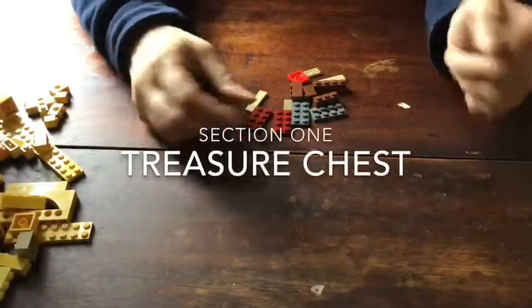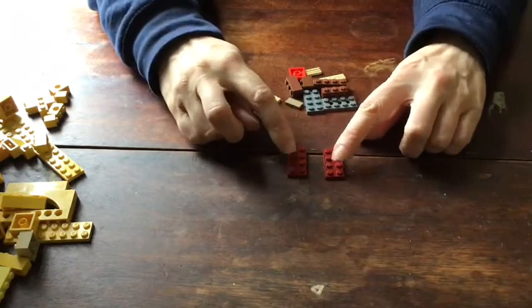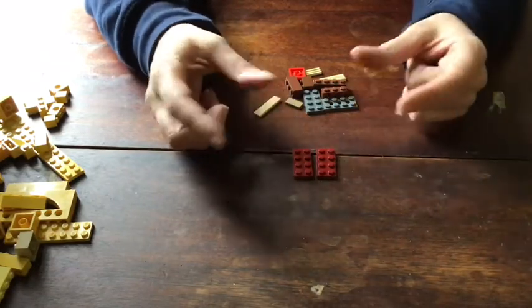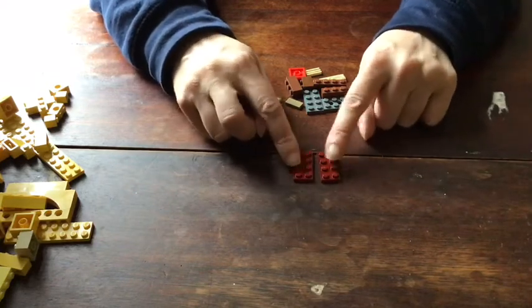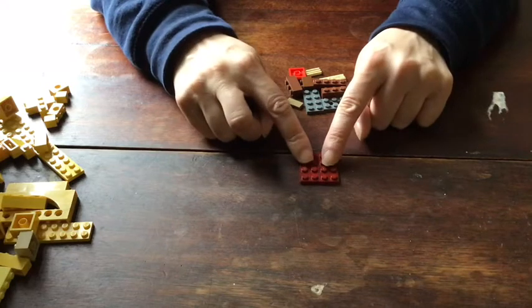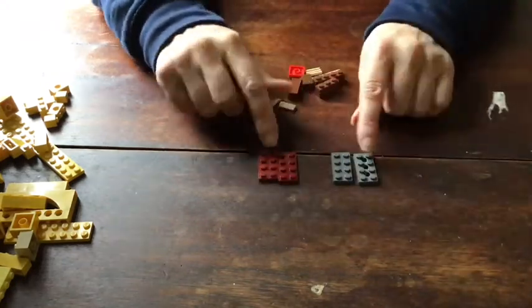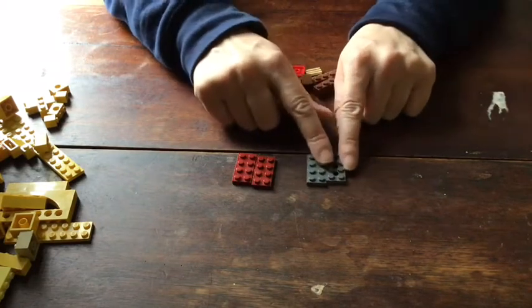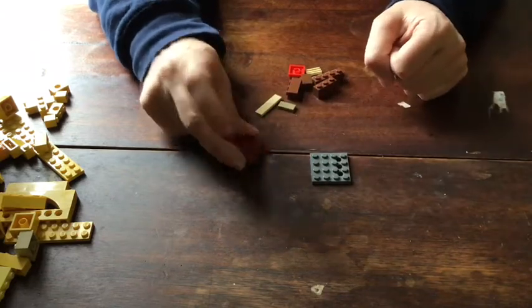Happy building! To build a treasure chest you need to start at the base. We're going to build a treasure chest that is four studs by four studs. So if you have a 4x4 flat you should use that. I didn't have a 4x4 flat so I'm using two 2x4s pushed together. You'll need the same shape for the top and the bottom of the chest.